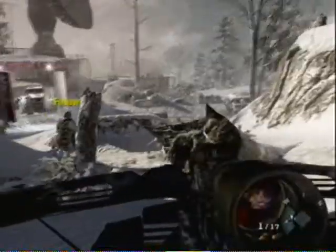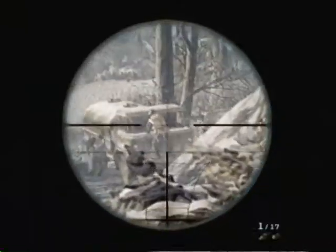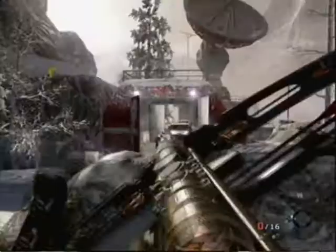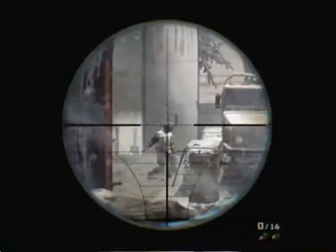There'll be one guy around the right hand side of the truck. He will just be working on it, you won't notice. There are two guys in here — I thought at first you had to take them out with one shot. But if you take out the guy you see in the front, your team will take out the guy in the back.